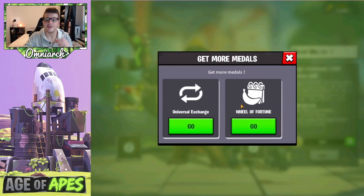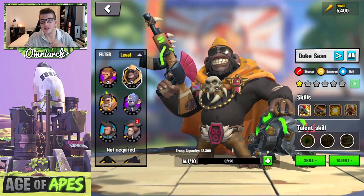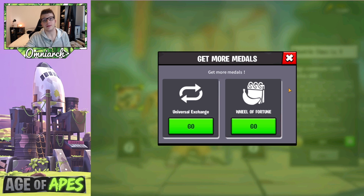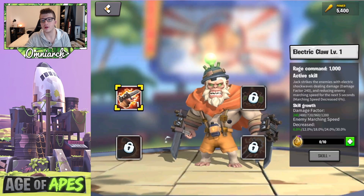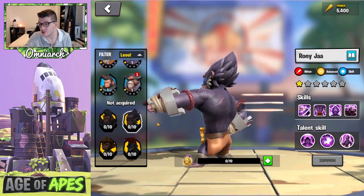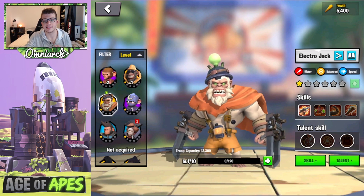It looks like you can normally get Duke from the Wheel of Fortune, which comes around every once in a while — Duke will be one of the legendaries that shows up there. Electro Jack is the same thing — you get him from the Wheel of Fortune too. Roni Jaw is also a Wheel of Fortune legendary. They're both Wheel of Fortune, so keep an eye out for that.